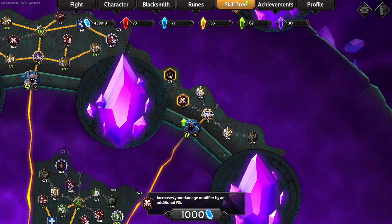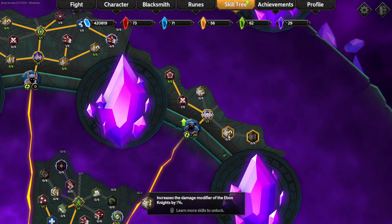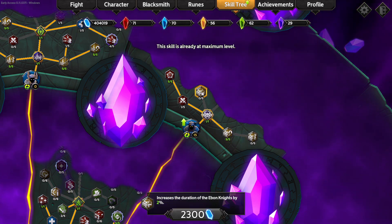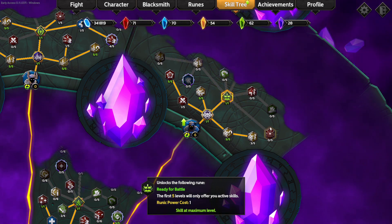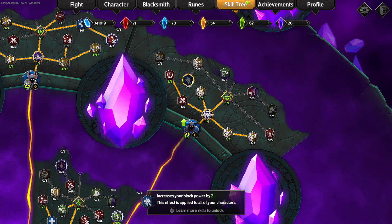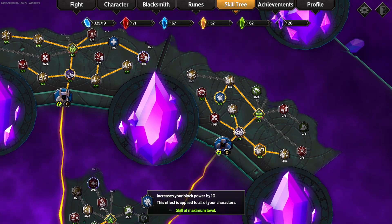Damage modifier — all. Oh wow, you can add curse. Yes, we're doing all of that. Chance that you'll harvest a soul of an enemy. Absolutely. First five levels will only offer you active skills. Area modifier. Increases your block power by two — so you want to take all five of these. The reason why is because they affect all your characters — so it's just ten block power for everybody, which is pretty cool.